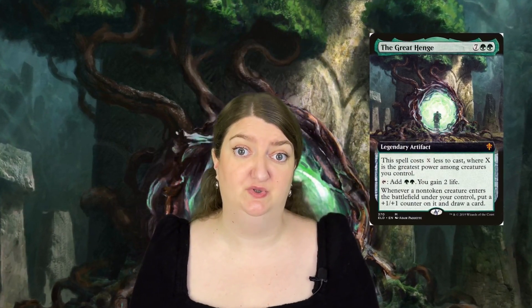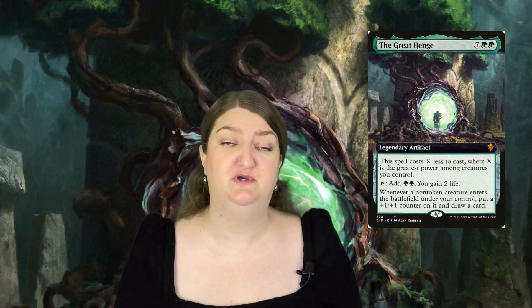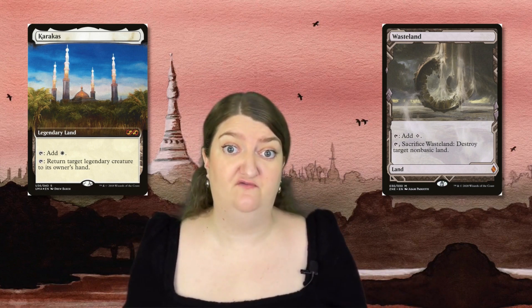There seems to be some correlation between what has been reprinted in old Masters sets and what hasn't had a reprint for a while but used to appear in older Masters sets. For instance, if you have a look at The Great Henge, that card is definitely overdue in terms of its current value, so we'll probably see a reprint of The Great Henge in Commander Masters. Another banger we could see — because it's highly overdue — is Mana Crypt, which is insanely valuable and was last reprinted in Eternal Masters. Something else we could see is Cabal Coffers, the land, or maybe a reprint of the faithful Wasteland.